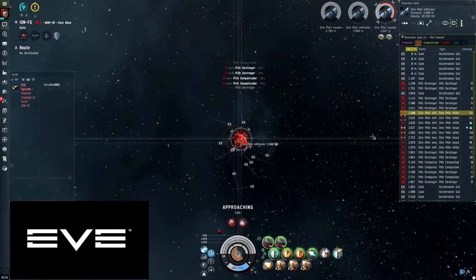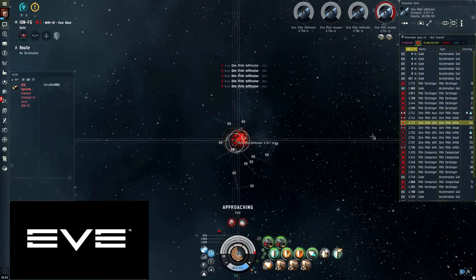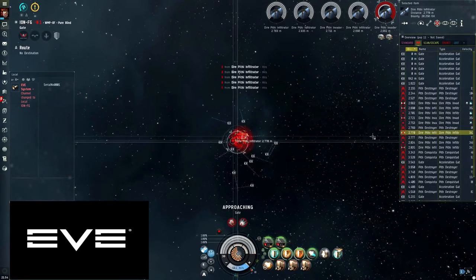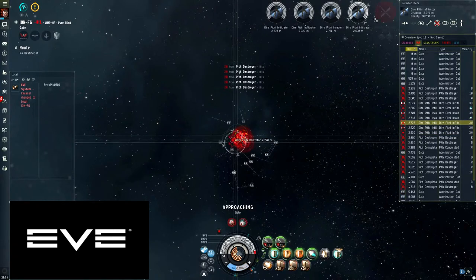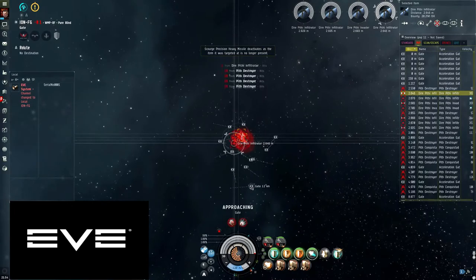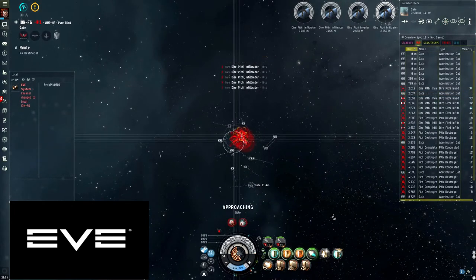It doesn't matter what room you're in — first to last, kill the frigates first, because your speed is your life. If you're not going fast enough in the Tengu, you're going to die. So you want to kill all these frigates and make your way down to the bottom gate. I'll fast forward and come back once I've done that.